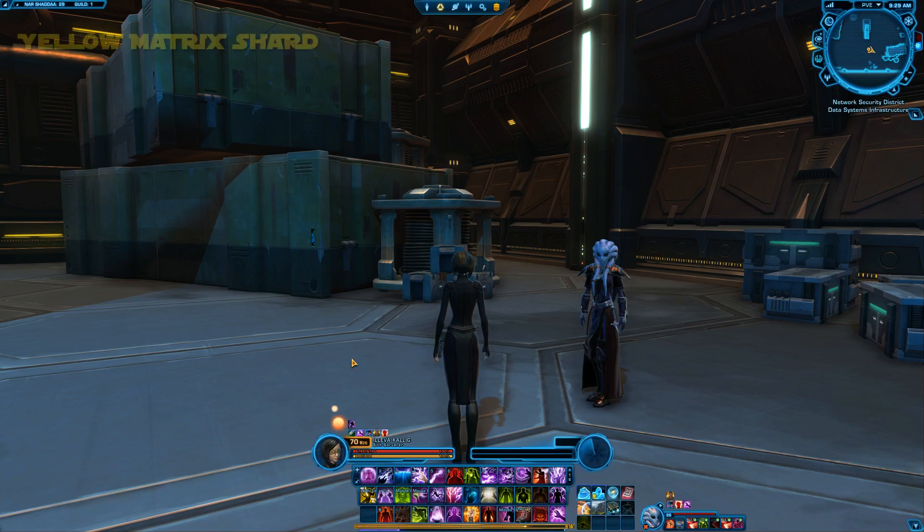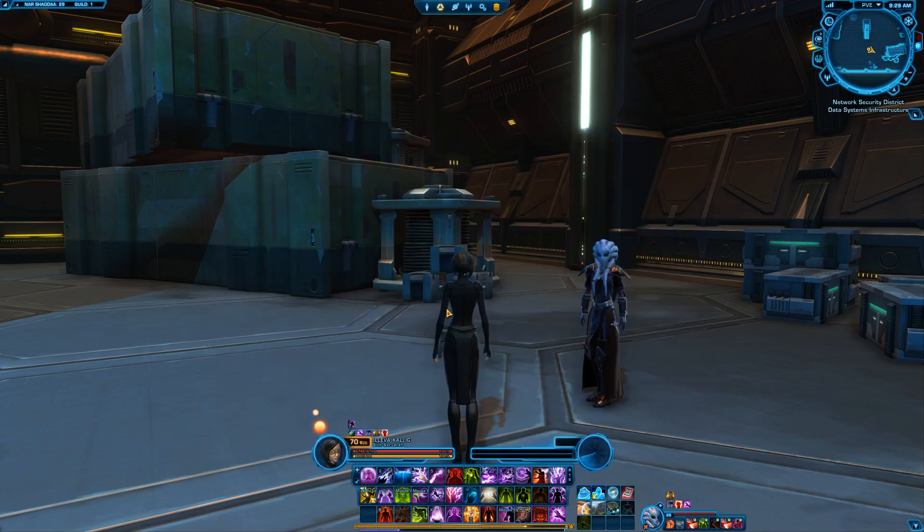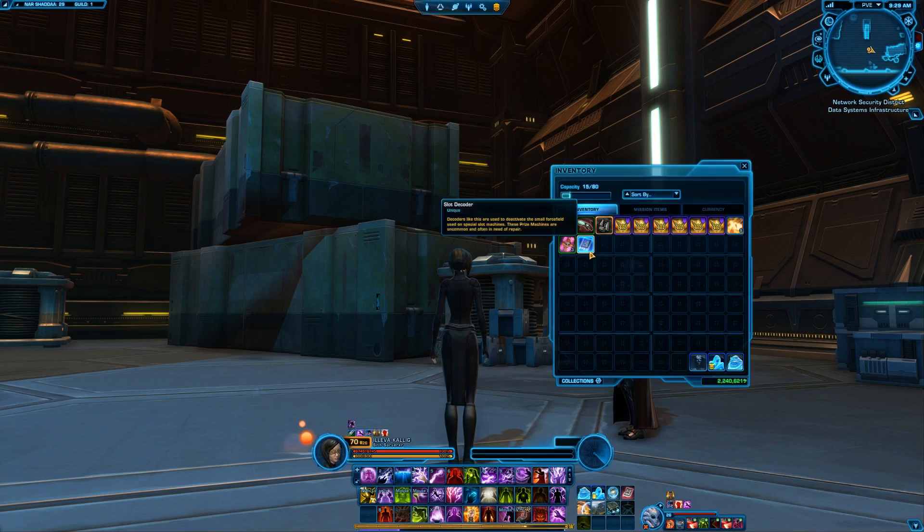Last Datacron is the Yellow Matrix Shard. We'll be in Network Security District — you'll be coming in from this elevator and we're going to this corner right here. It's a jumping puzzle up these crates, but before you do that be sure you've already done the Datacron for Cunning. You will need the item that you pick up by doing that Datacron at the prize machine, which is a Slot Decoder. You cannot get the Matrix Shard without this item.